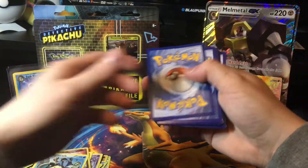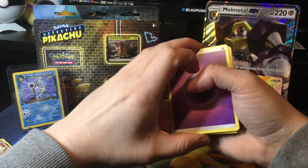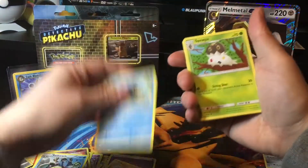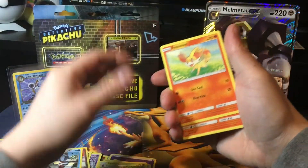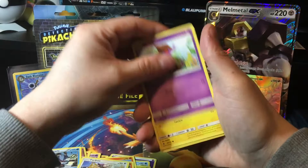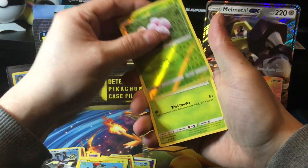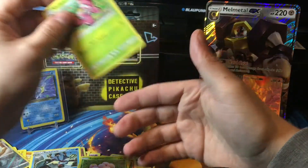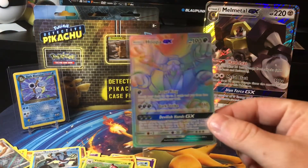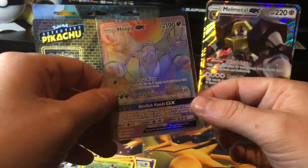There's the coat. Psychic Energy, Sliggoo, Frogadier, Spewpa, Fennekin, Litleo, Fletchinder, Skrelp, Magnemite, reverse holo Exeggcute, and a non-holo rare. But you know what? I don't even care — that is amazing. That is such a nice card.